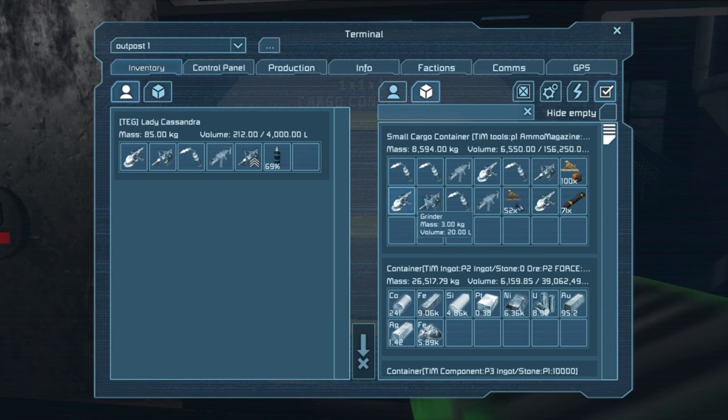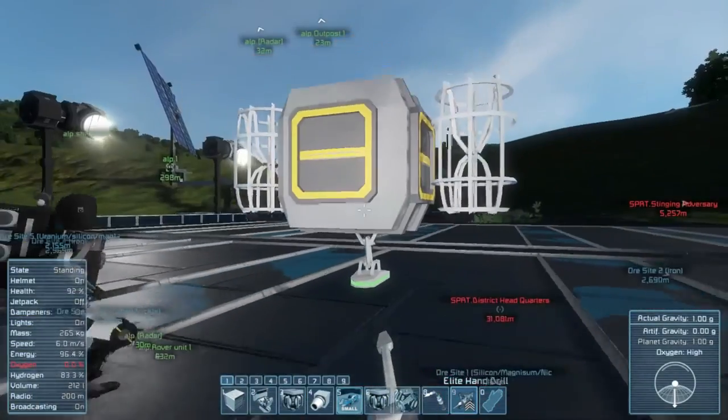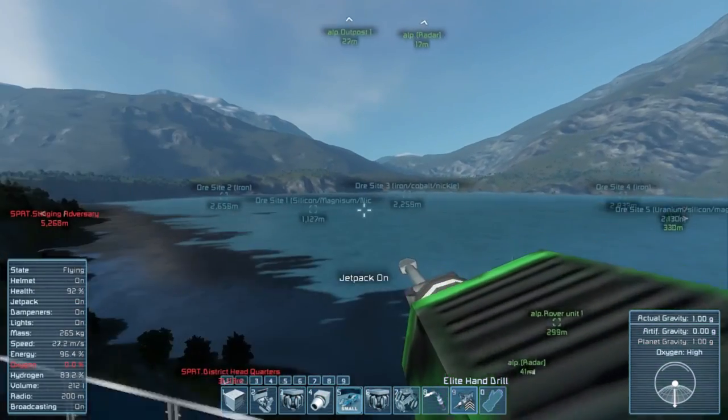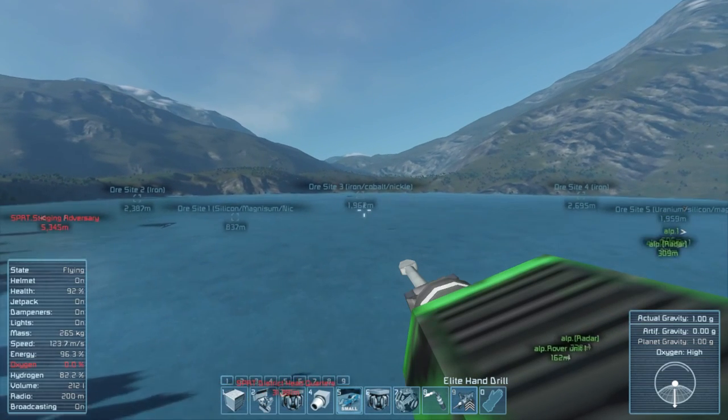You got a lot of tools in here — grinders, hand drills, welders, rifles. Yeah, we have to destroy them soon. So right now it's literally just a cargo container with engines. That's so funny. Alright, we need to go locate the nickel.